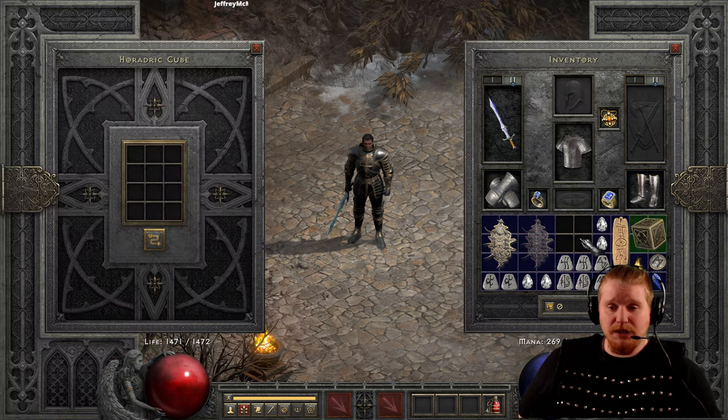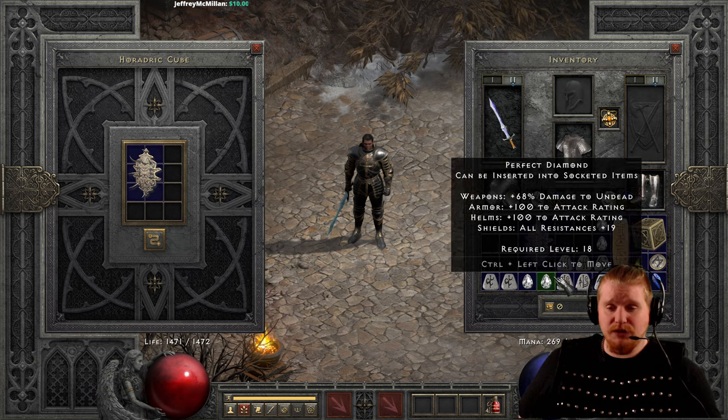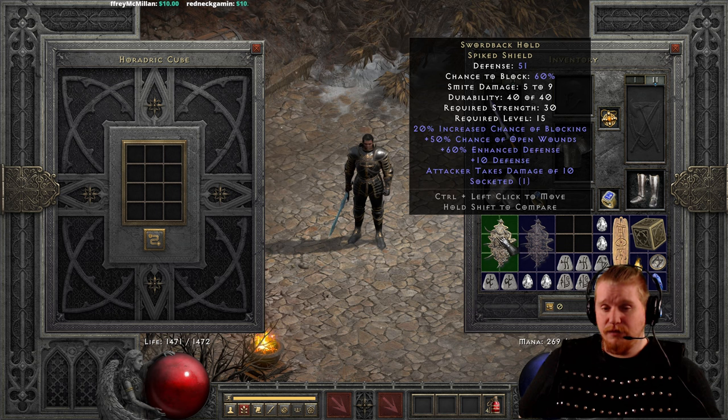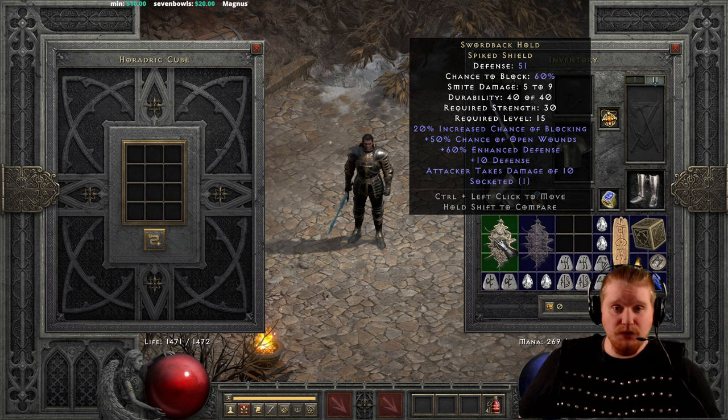We can upgrade this to the exceptional and elite versions, and it upgrades very well to the exceptional version. Swordback Hold has a very nice spiked shield base, and all of the spiked shields have extremely high smite damage. Compared to paladin-only shields they're not as good, but they are the highest of the normal shields as far as smite damage is concerned.